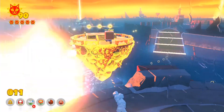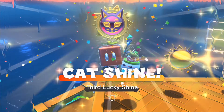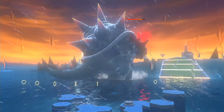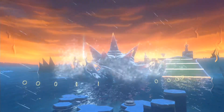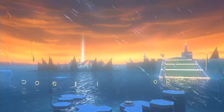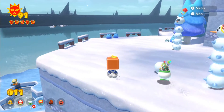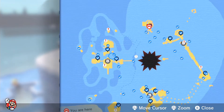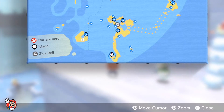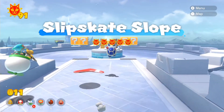We somehow made it — using the propeller box to fly all the way over there, and we get ourselves another cat shine, while the framerate drops again because Fury Bowser's on screen. Also, you can notice that the actual sky is in a different color this time — very much like when you try to deal with the last battle against Fury Bowser, including a giant Bowser with no eye pupils and stuff like that.